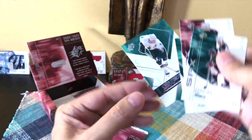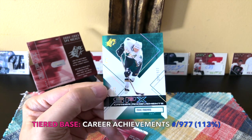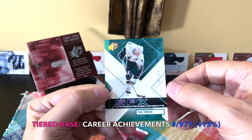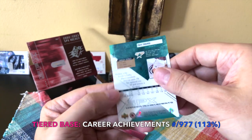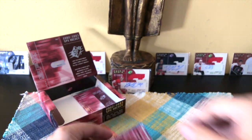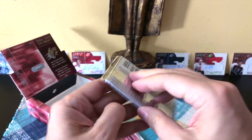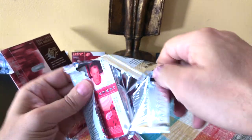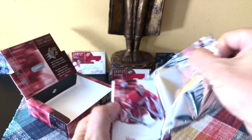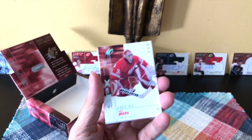Manny Fernandez. Look at this one - it's a Career Achievements card numbered to 977, another career statistic. And it's Mike Modano - the 977 would be his points. Okay, second to last pack, and this one feels thicker. Could be a rookie jersey in here.